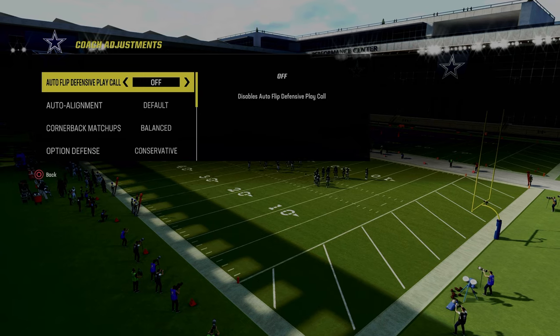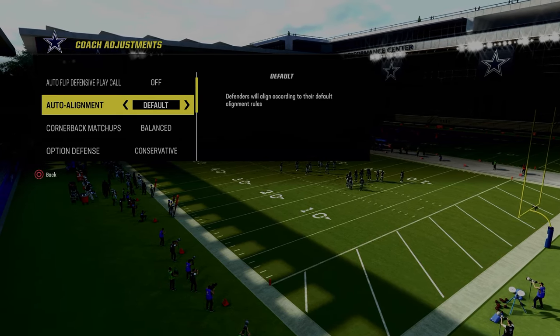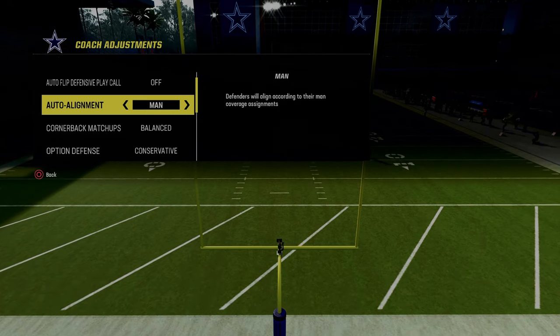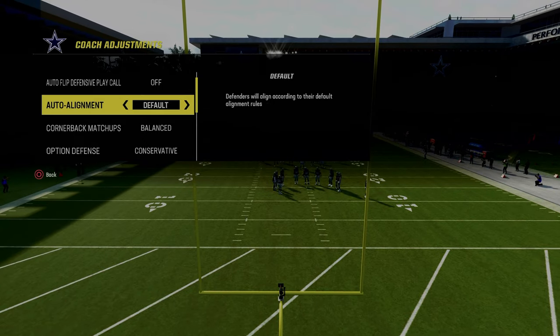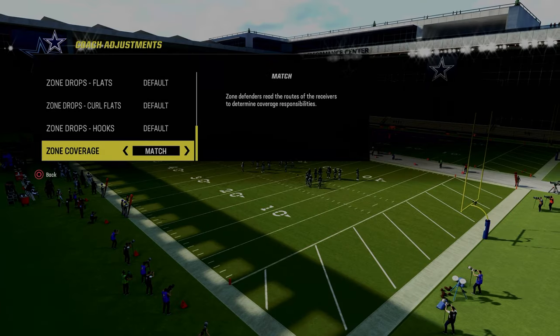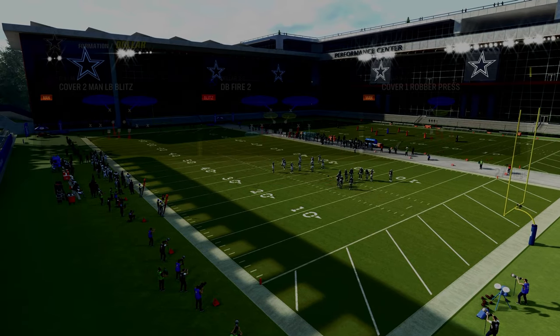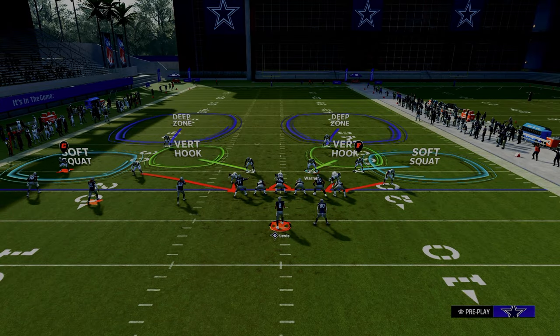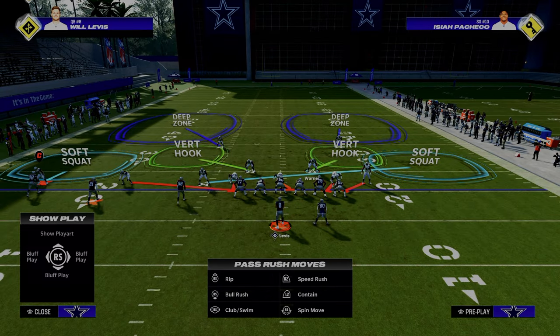We're going to show you this at a Dollar or DB Fire 2. The key to this is I really like to run this defense on man-align, but what I like to do typically is come out in default first. So if you come out in default, this is what your defense looks like. If I were to hit Triangle R1, it's going to put the cornerback, the outside corner, on the tight end side.